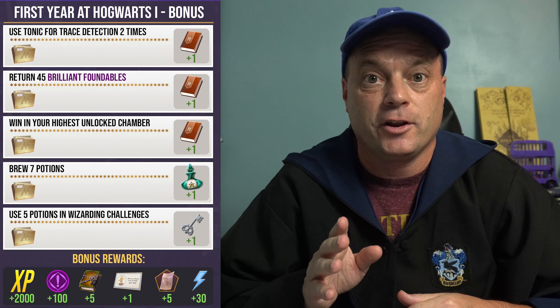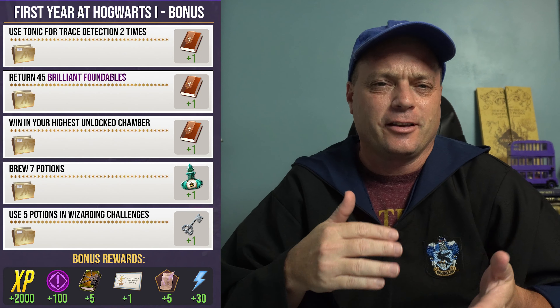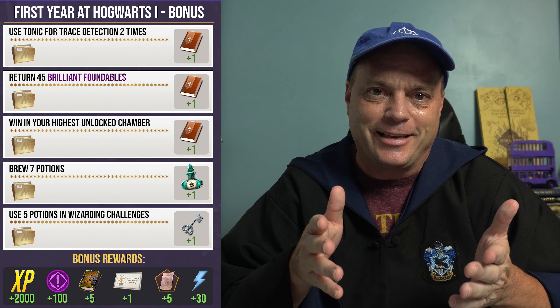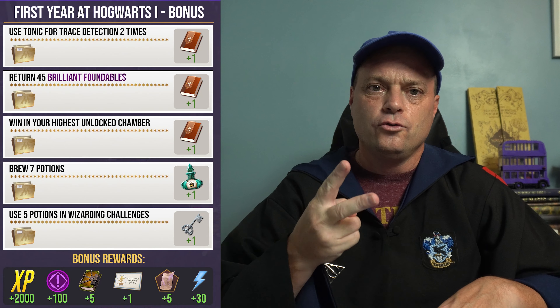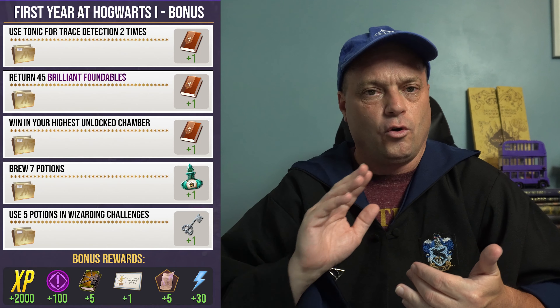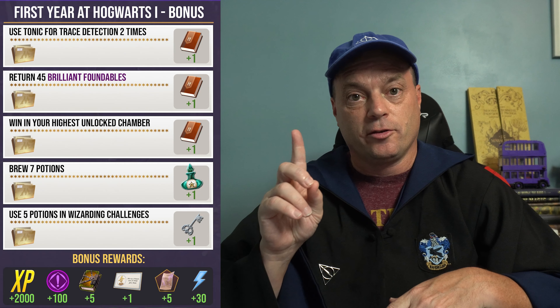The Defense Against the Dark Arts books from this event will really help a lot of people unlock nodes — there's been a lot of discussion about which node is best to unlock, but that'll be for a different video. Once you finish set four, you back out and get the bonus tasks. Moving on to the bonus tasks — a lot of stuff involving potions. The first thing is you need to use Tonic for Trace Detection two times. It's not brew it or use Master Notes — it's to actually use it. If you already have them, hold on to them until you get to this task and use them. That gets you one Spell Book.